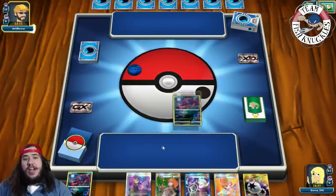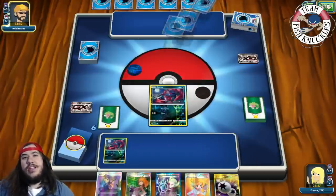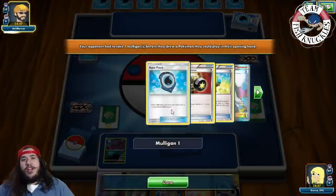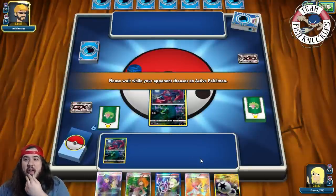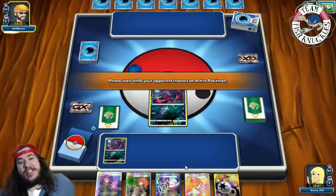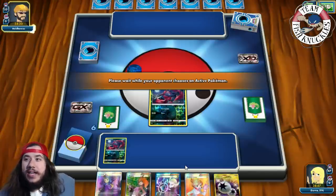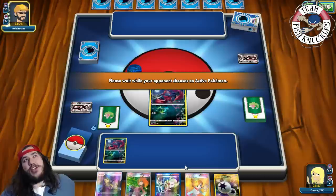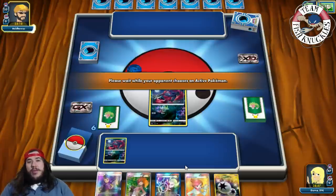We have two Zoruark and a Brigette turn one, so we're already looking phenomenal. They're playing some kind of Enhanced Hammer deck — there's a Vulpix, so it is an Alolan Ninetales deck. Lapras is coming out — Lapras is weak to grass, which is great for us. Just pass to our turn. We Brigette here and grab two Wimpods and another Zoruark. We put all that down. We're a bit scared about our opponent bumping the Ninetales, but we're in good shape.